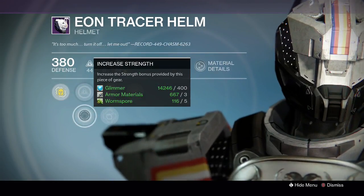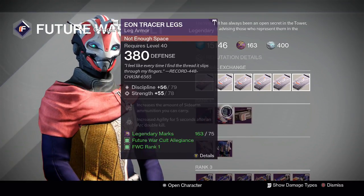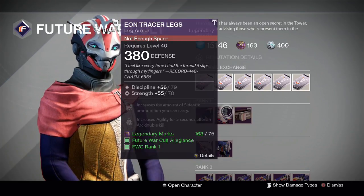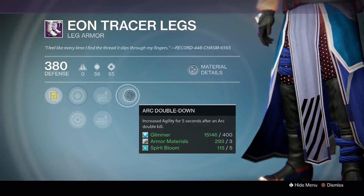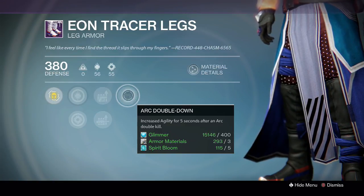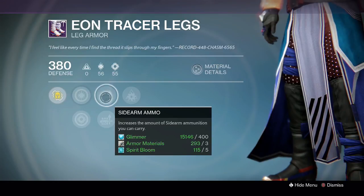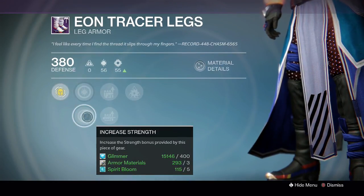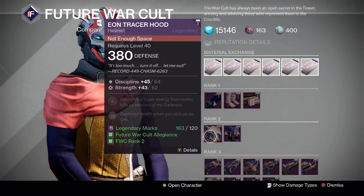For Warlocks at Future War Cult, the Eon Tracer Legs are pretty good — one point down from max, discipline is perfect and strength is one point down — for 75 legendary marks. Definitely worthwhile grabbing if you don't have excellent rolled boots. Perks include Arc Double Down — handy if running Stormcaller or arc weapons — sidearm and machine gun ammo capacity. Very handy in the Crucible especially given the current meta.